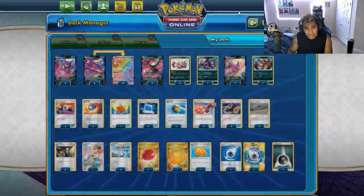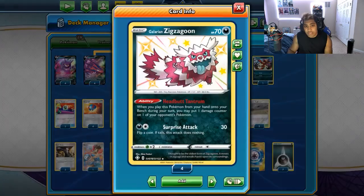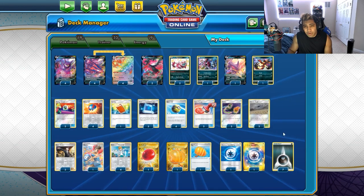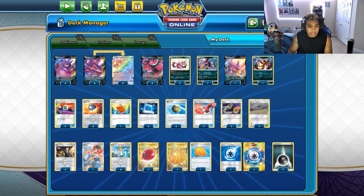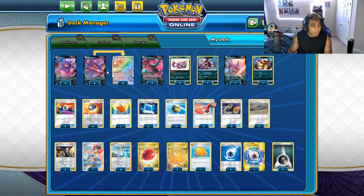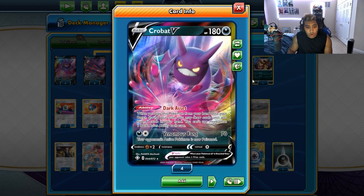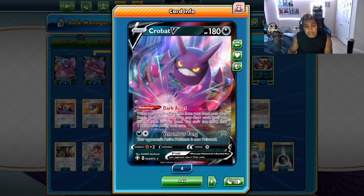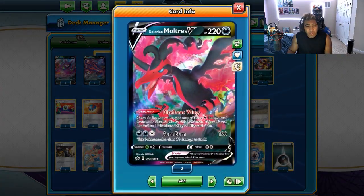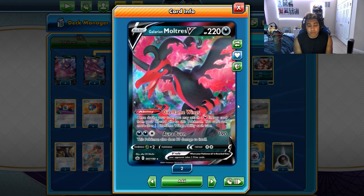You can pretty much one-shot anything in the game at the baby stage, including 80 HP GX Pokémon with cards like Galarian Zigzagoon to get 10 extra damage. We play a bunch of other fun Dark type attackers to get the ball rolling. We play a 4-4 line of Eternatus because we really need to get that guy up and running as soon as possible. 4 copies of Crobat, because that's our best card to draw with Dark Asset - once per turn, draw up to 6 cards.